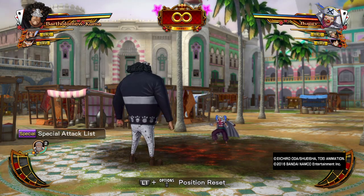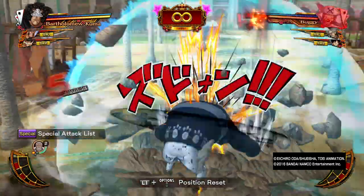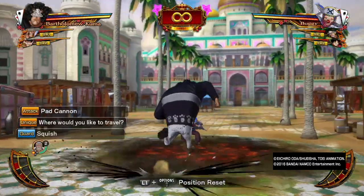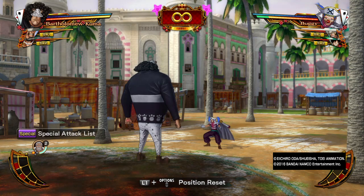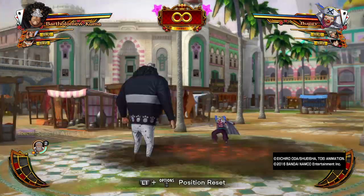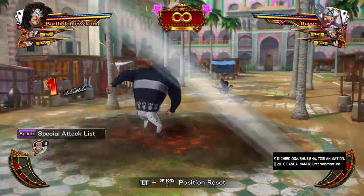Let's first focus on his basic attack, which is basically five hits ending in a Pad Cannon. That fifth hit where he slams the ground is an AOE, so if the opponent is beside you or behind you, they will get hit by the shockwave. His range attack is a spin, which will knock the person away.